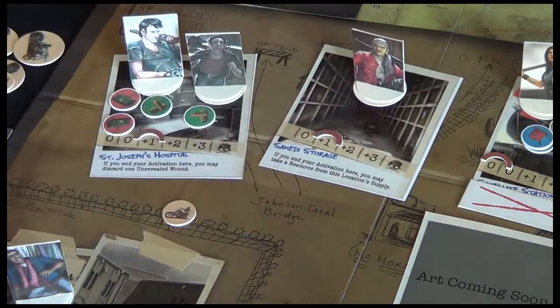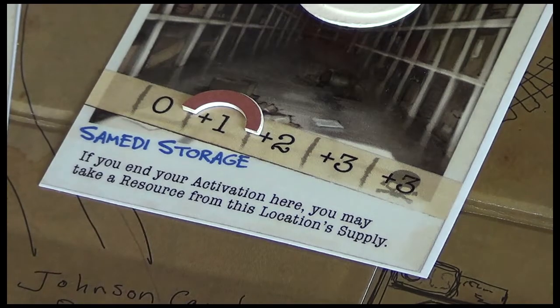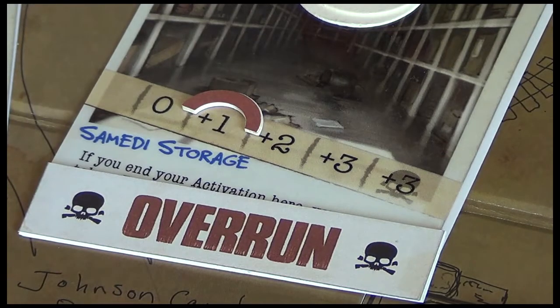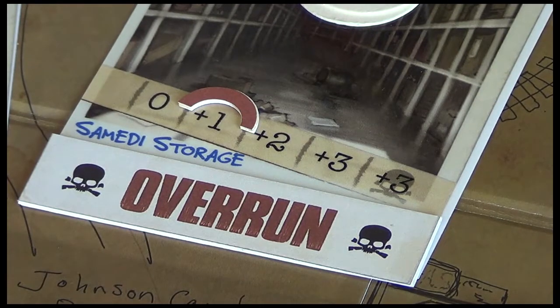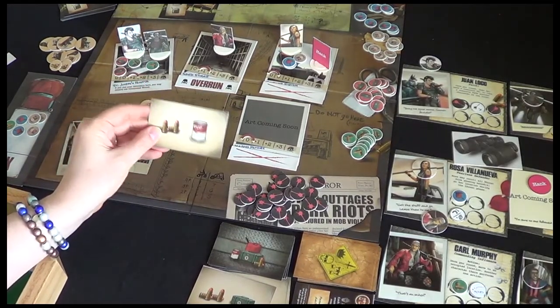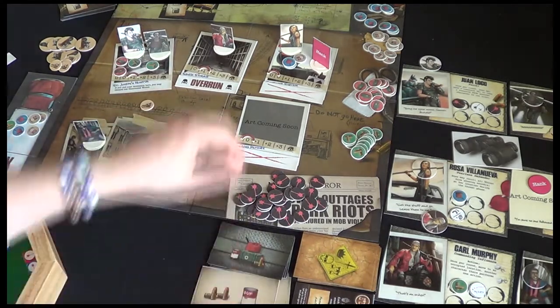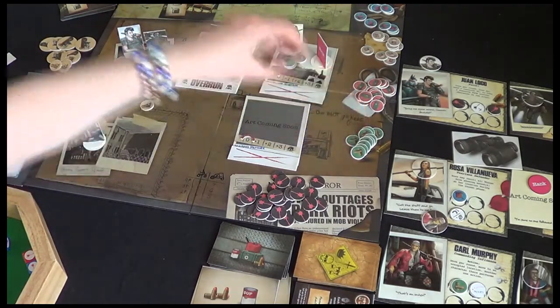So threat goes up. Notice that if we reach the end of this track there's a skull icon, and then we put one of these location used tokens — it becomes overrun. What that means is you can no longer use the location's ability and when you search you only get one resource of your choice from the search card, not the whole lot. Otherwise you can move there as normal. What do we get? Two ammo and a soup. If we were overrun we could choose either one ammo or one soup.